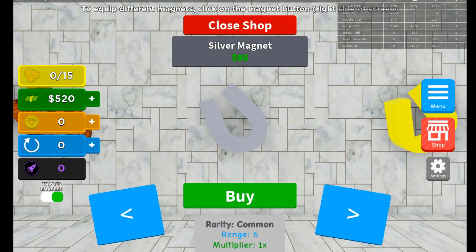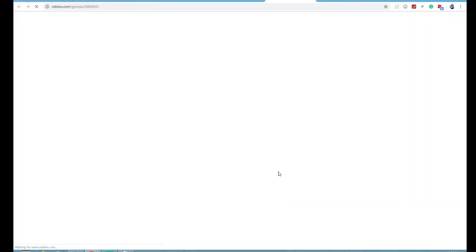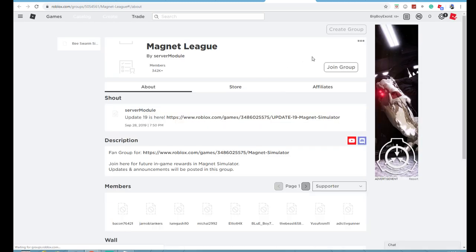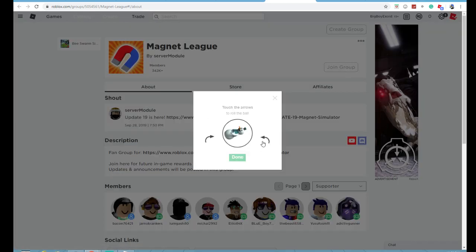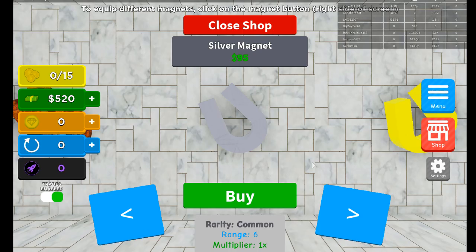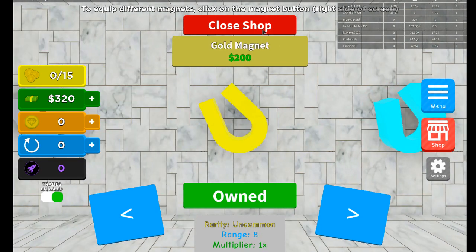Wait, before I do that I'm gonna quickly scroll down and join the group, because if you guys don't join the group you won't be able to redeem all these codes. So right now we're gonna go join Magnet League. Done - successfully joined the group. Now we're gonna go ahead and buy this gold magnet.